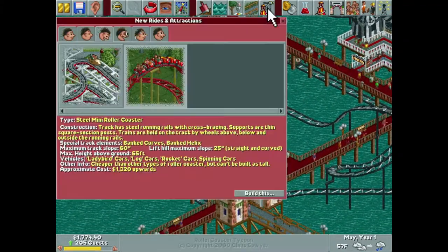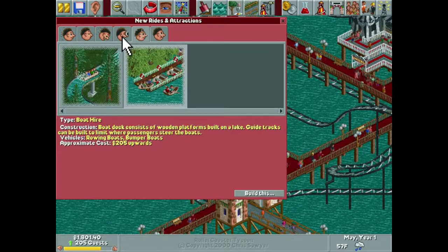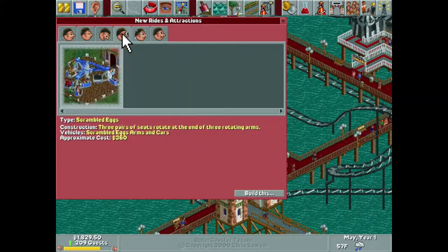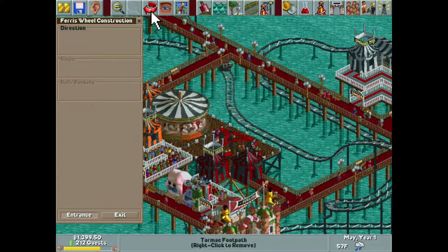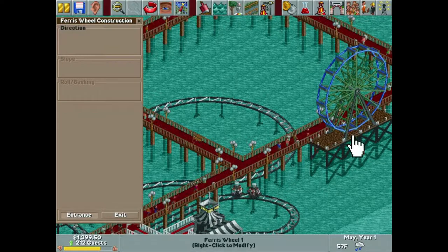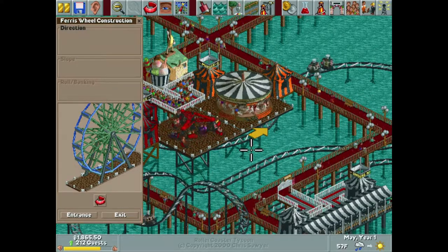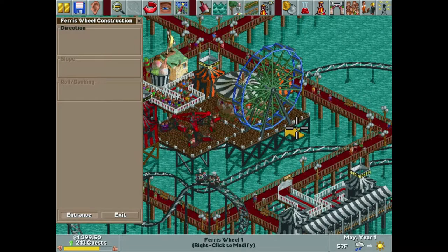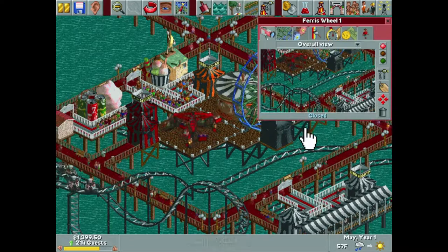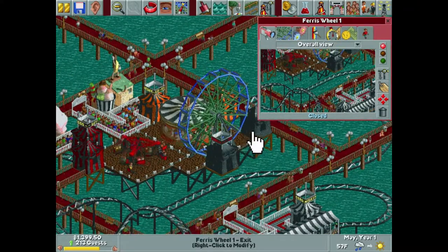We don't have a ton of money and we're not going to for a little bit. I checked our loan and we're able to take out up to 20 grand, so we can take out an additional 10 if needed. We can do a Ferris wheel — I want to see if I can run this right on the back side of all of this. It lines up nicely and looks kind of cool with all the bases being the exact same. I don't think I've ever done my exit on the side — which looks kind of cool.